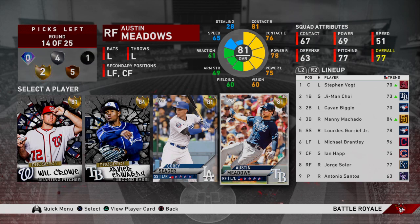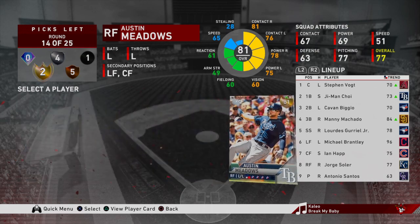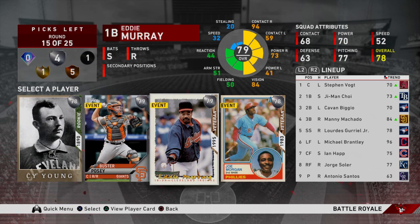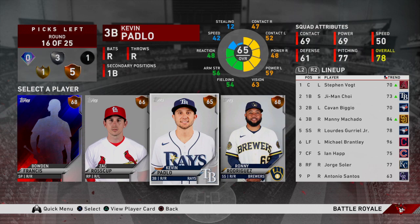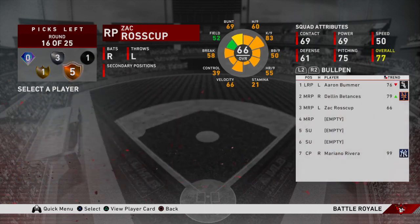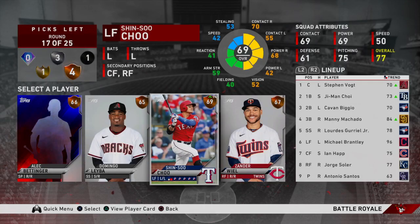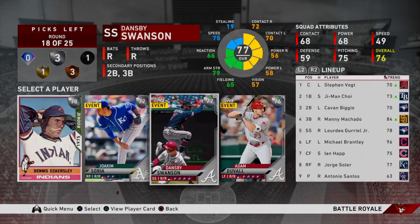In our second gold round we got Will Crowe, Xavier Edwards, Corey Seager, and Austin Meadows. Our outfield is actually pretty stacked right now with Brantley, Happ, and Soler, but we're going to go ahead and take Meadows and move him to right field. For the silver round I'm going to take Eddie Murray — a nice bench option versus righties. Bronze round is going to be the lefty — Senzu Chu. He's up five overalls in inside edge with 87 and 85 power, which is very, very good.